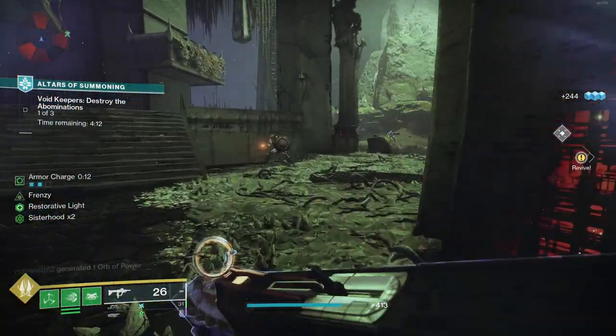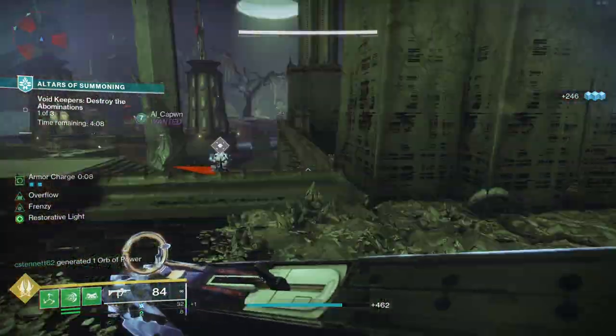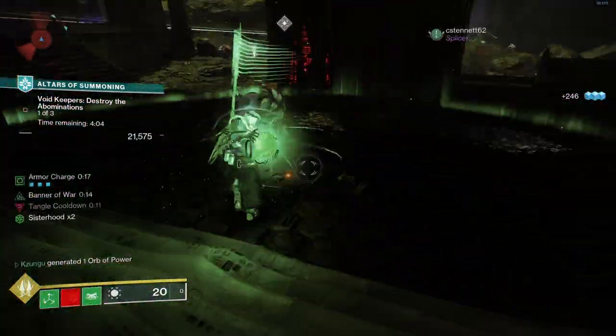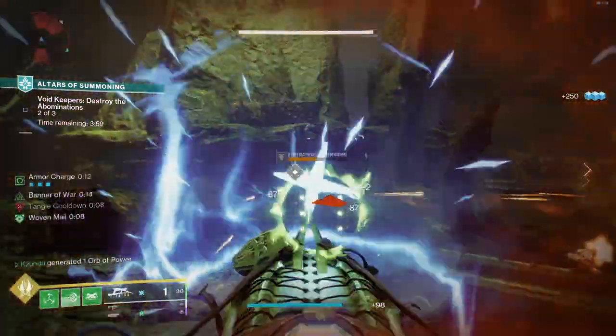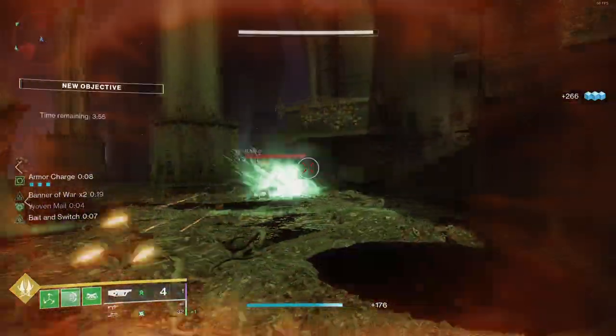Rockets just do similar DPS to grenade launchers while also having more total damage in reserve. And then against bosses with longer phases and easy crits, you could also use linears, which would also do better than grenade launchers, and sometimes even better than rockets depending on the linear and the boss. That just kind of leaves grenade launchers behind — pretty decent at burst but bad in longer phases, while rockets are pretty strong both in short bursts and longer phases.